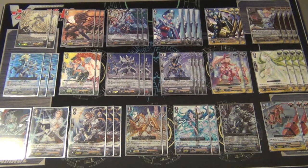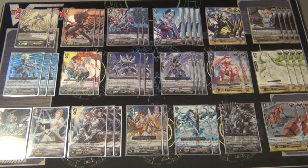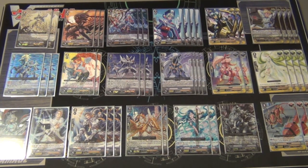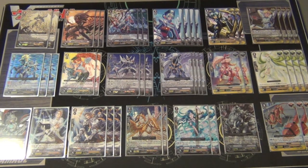I run 3 King of Knights Alfred - probably one of your main Grade 3s right now. He can be boosted when he's on the vanguard and he gains plus 2000 for every Royal Paladin, so when you swarm the field he can hit for 20, and with Margles he can hit for 21. I run 2 Soul Savior Dragon - he's an awesome card. I could possibly run 3, but since I run 4 Pongle I can search him out, so it's basically like running 6 Soul Savior Dragons because you can find him pretty easily.